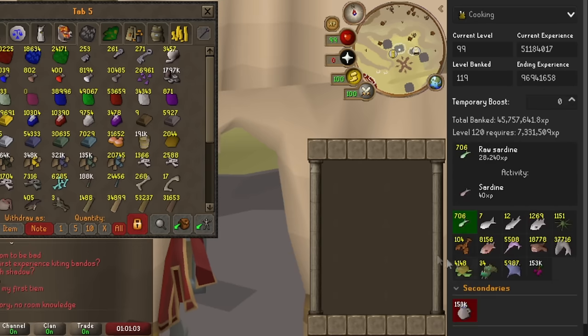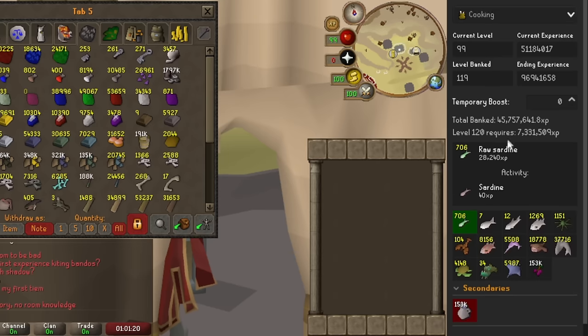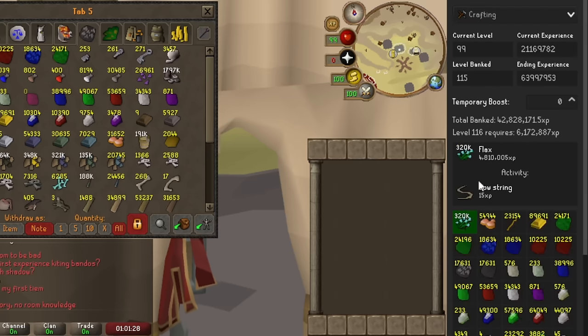Now we have Cooking — 45.7 million experience. This is from the Jug of Wines, and actually getting Jugs of Water is really easy, so this number is pretty accurate. 45 million Cooking Experience from all the fish and the wines of course. And we move on to Crafting — this one's a little tricky because I need a lot of secondaries to actually use these cut gems and Battle Staffs.